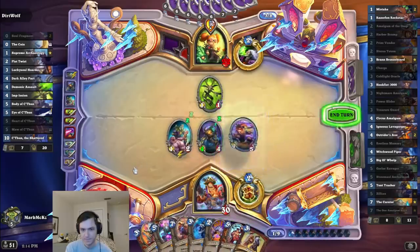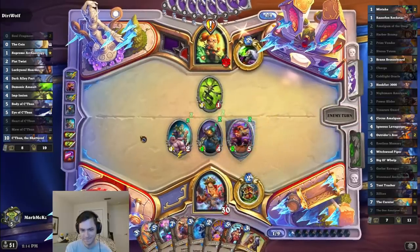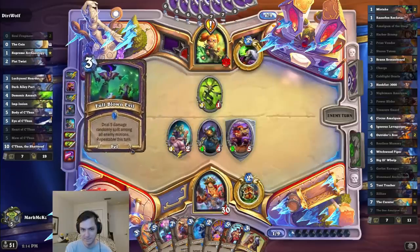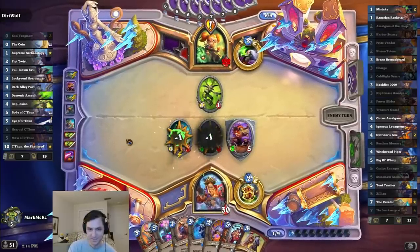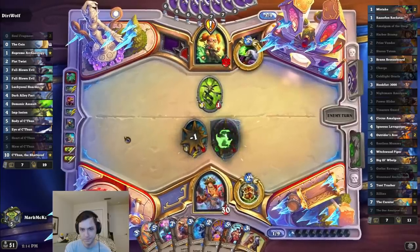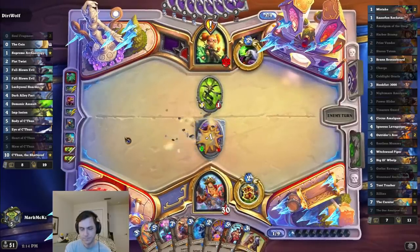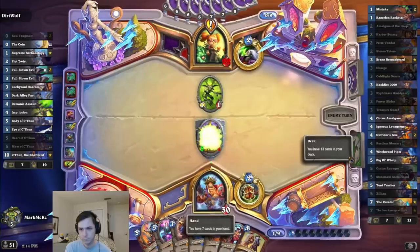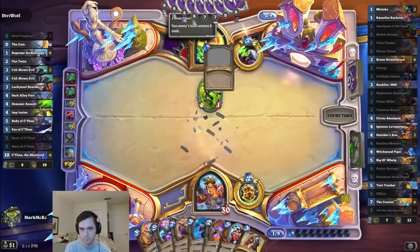Insane! How do we do it? Actually, there's some reason not to do that, because I can Zilliax onto that. Oh, whatever. Looks like he's going to clear my board. I wasted his whole turn — that's fine. I couldn't mill him. Do I want to mill him?